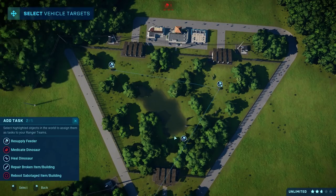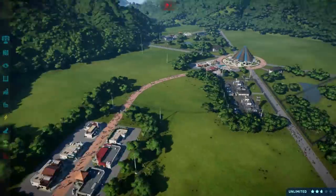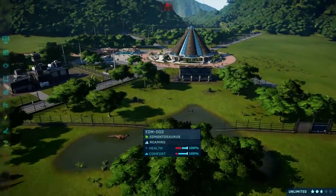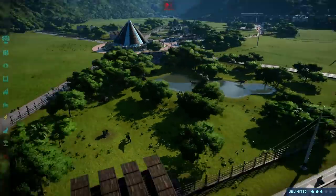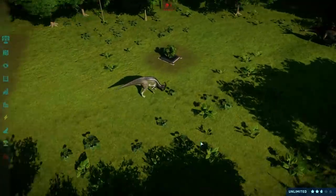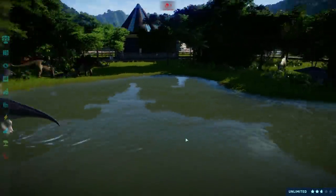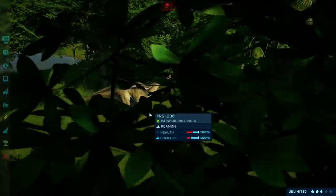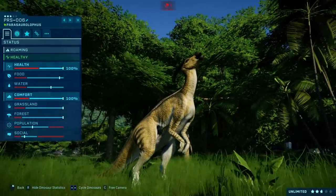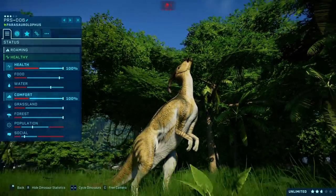There we go. We need to make an enclosure over here. How is my parasaurolophus doing? I'm learning — parasaurolophus — hear how smooth it goes right now! I'll probably mess it up next time again, but hey, doing my best. Where is my new favorite? Oh there she is. Oh my gosh, she is so beautiful. I love her.